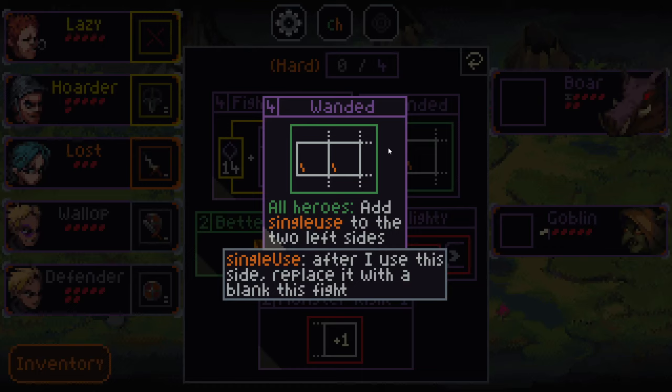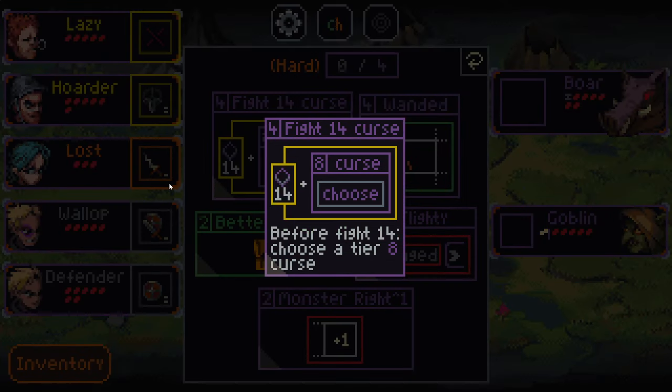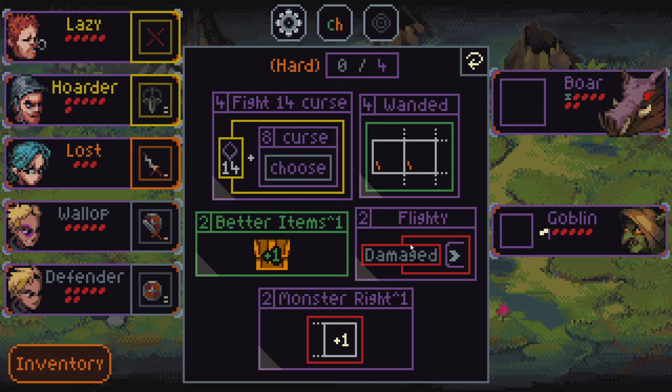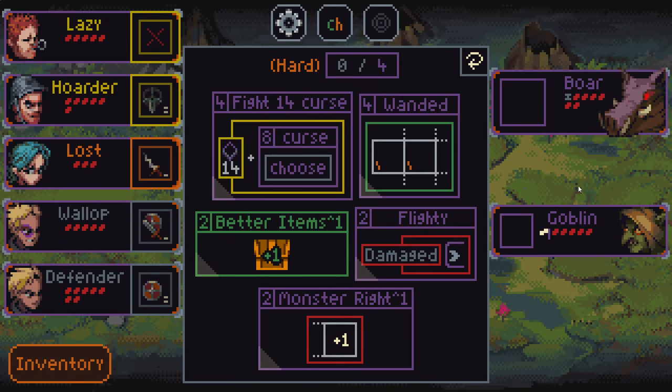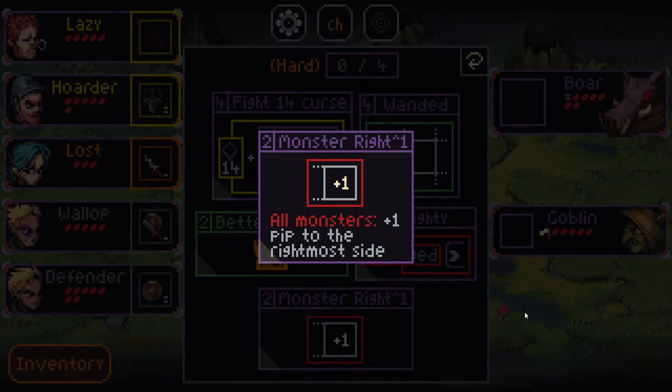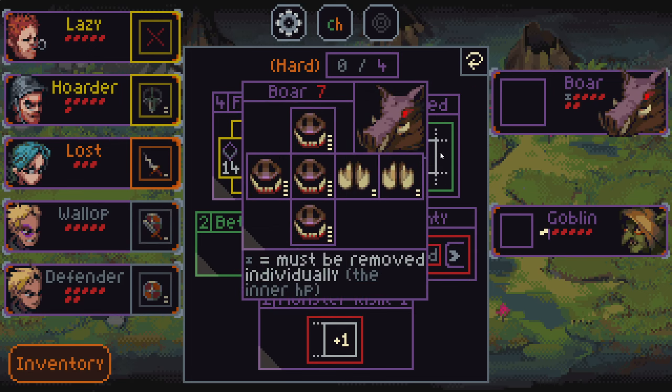We have "wanded," which means our left side can only be used once each battle. Fight 14 curse — so before fight 14 we'll choose a tier 8 curse. "Flighty" is going to make damage to monsters move back, so we can only attack monsters in the front. "Monster right to power of one" is going to add all monsters one extra pip to their rightmost side. So this one's a one-damage cleave that hits three targets, so that will turn to two damage.